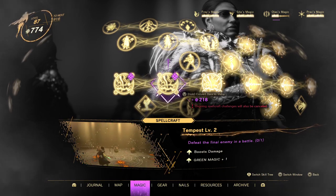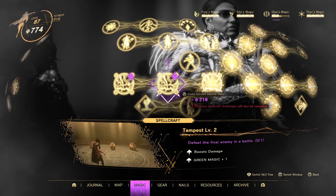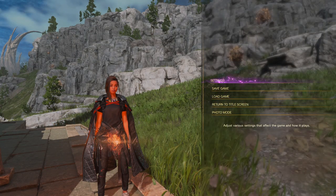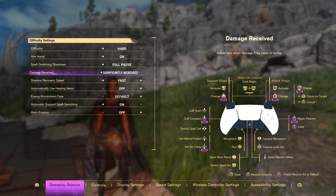I'm going to walk through all of that and we're going to get into the Tempest Level 2 spellcrafting challenge. First, let me go over a couple of settings that I think are pretty important. One is: turn off automatically use healing items, because you want your health to get very low and stay low. The second one is I always have a setting that significantly increases damage taken — that's important for this because you want to take that damage.